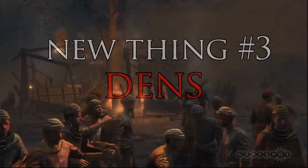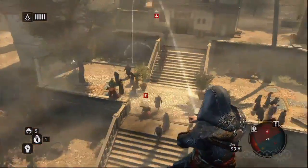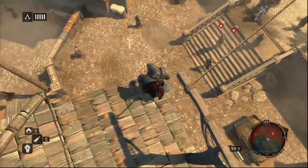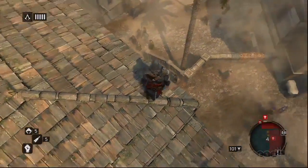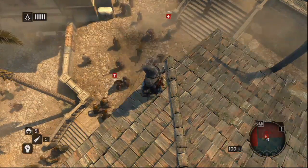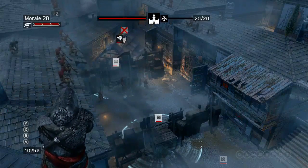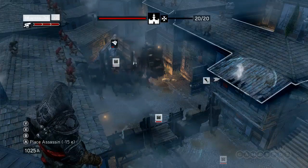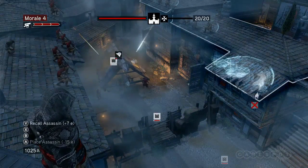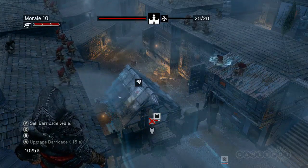The game features towers called dens — either assassin dens or Templar dens. Capturing them mirrors the Borgia Tower gameplay from Brotherhood but in a tighter urban environment. Once you hold these dens, Byzantines will periodically attack to reclaim them, triggering the assassin den defense mode — a tower defense gameplay where you command assassins placed on rooftops with crossbows or guns, and use a cannon to stop enemies advancing on the den.